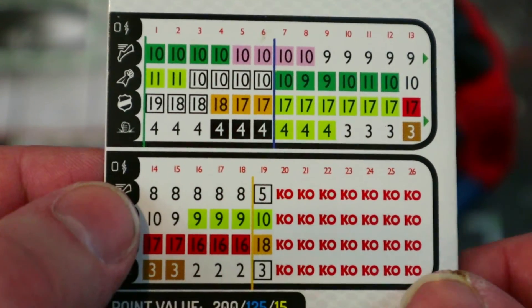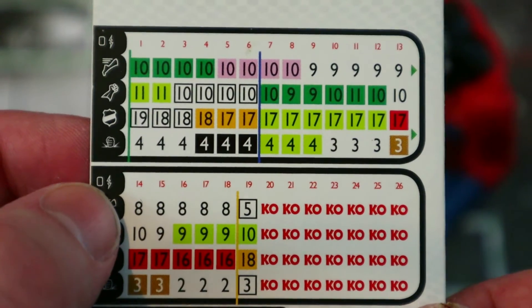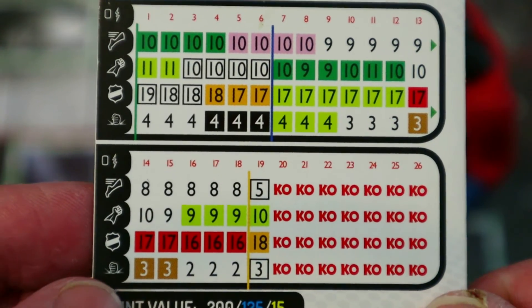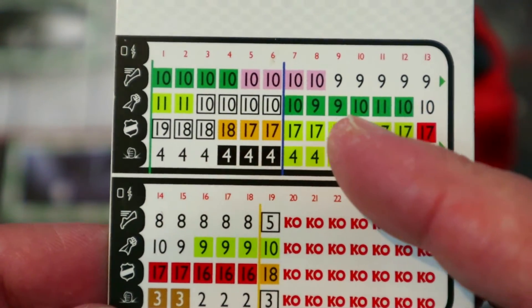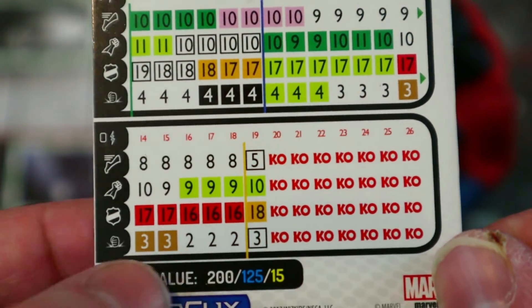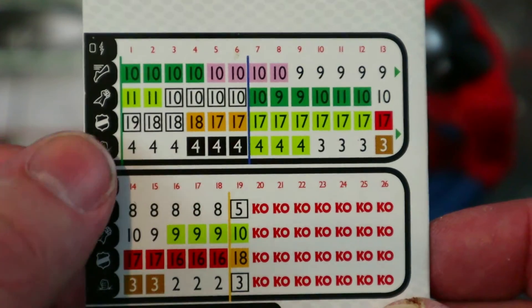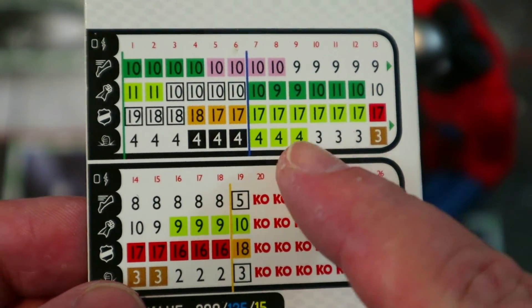At the 125-point line he has Sidestep, 10 attack, Super Strength, 17 Combat Reflexes, four damage, Exploit Weakness — lots of four damage throughout, really solid damage dealer. Combat Reflexes doesn't really come in handy as much since you want to punch from three squares away, but it's still better than nothing. He has mostly 11s and 10s for attack, a few nines mid-dial and at the end. He does drop to a few 16s at the end but still has a stop click and Perplex to help.